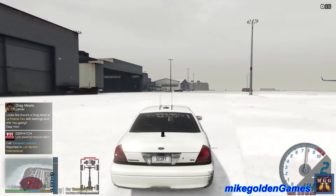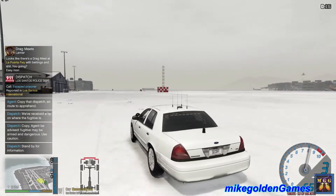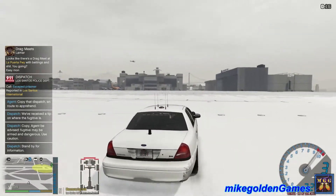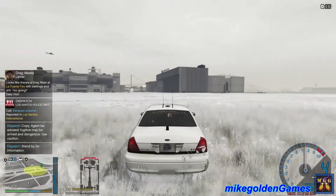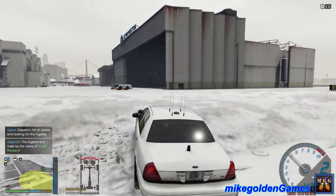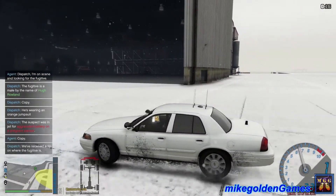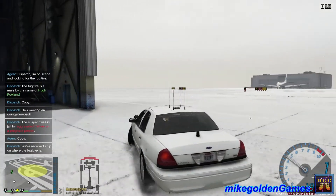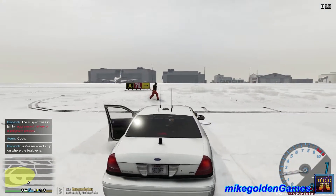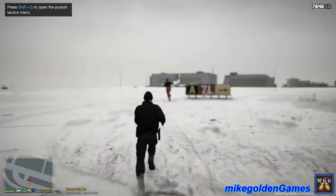We have an escaped prisoner. Be advised, subject may be armed and dangerous, use caution. Roger that, let's get across this way. Looks like they're over by the runway here — they were trying to get on a plane and they escaped custody. Let's see, is this them in here? No. Dispatch, we're looking inside now. Oh, this is them right here! Dispatch, we have a visual on the suspect. We're gonna get out here. Sir, stop right there, please get on the ground. LSPD, get on the ground right now!